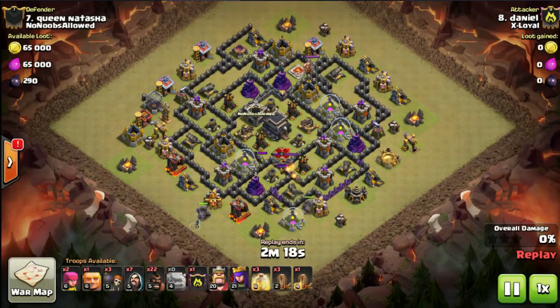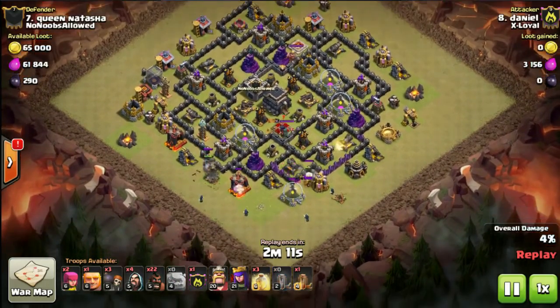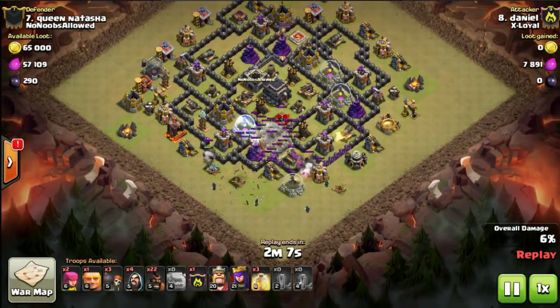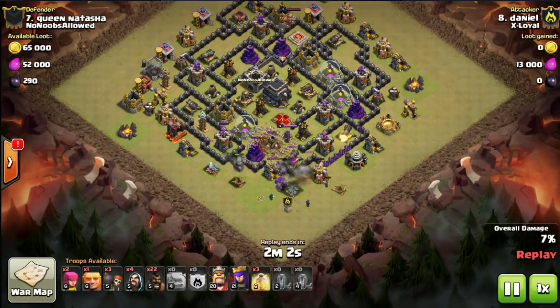The one on the right has space for two big bombs, so probably a double on the right and a single bomb in each of the left ones. He's coming in at the bottom with two golems and probably a golem in the clan castle, using earthquake into the core to get the queen. The earthquake spells are down, but he has no poison for the enemy clan castle.